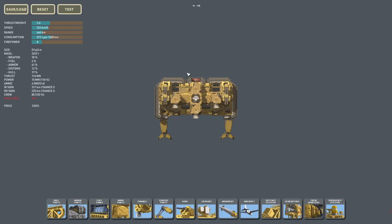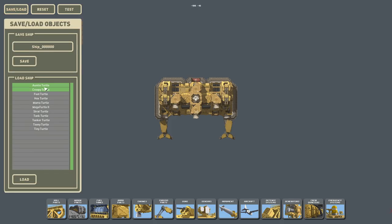Some of you are already familiar with these from the live stream, but I'll just do a brief rundown of what we're going to be taking into the campaign. I've given all my ships turtle-themed names — not just for the theme itself, but mostly to distinguish my ships from theirs so I can easily tell which is mine and which is theirs. This is the Anti-Turtle.